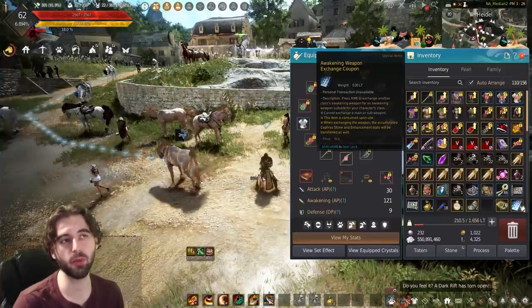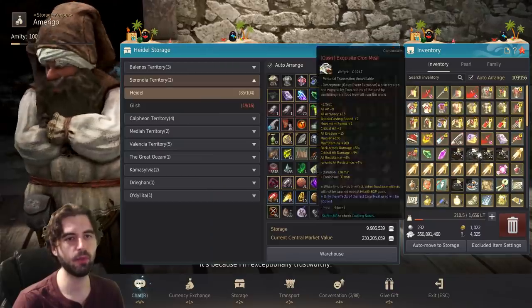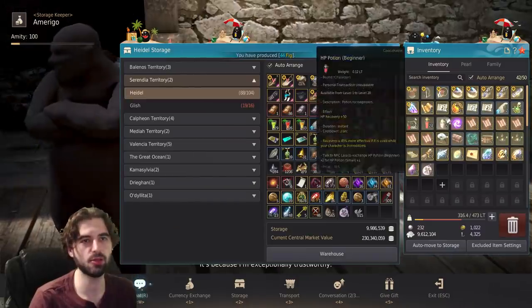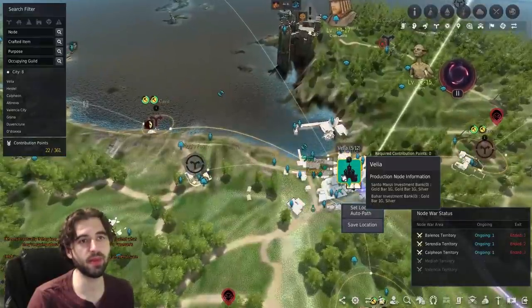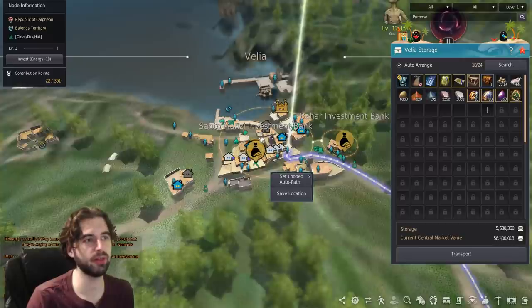These are the Tuvala-specific coupons you got for doing a season character using Fugar's timepiece — they specifically say Tuvala in the name. Now I'm going to go back into the storage, drop these weapons in, switch back to my season character, pick up those three weapons I just exchanged, and send my season character over to Velia to pick up the leveling aid reward box before I graduate.